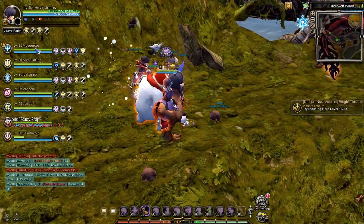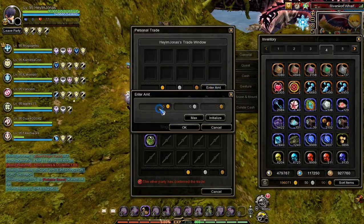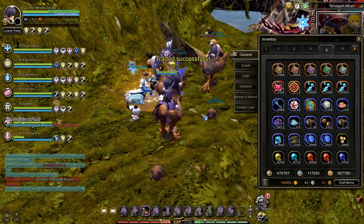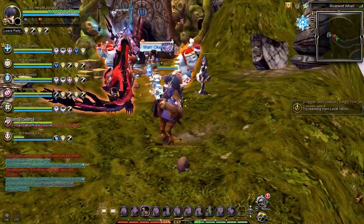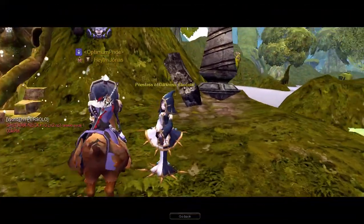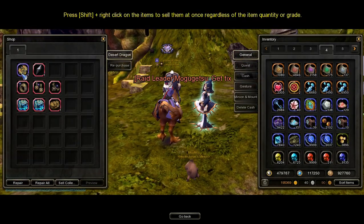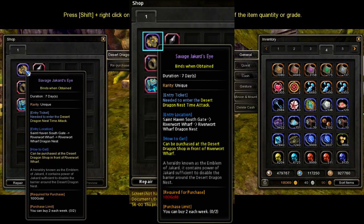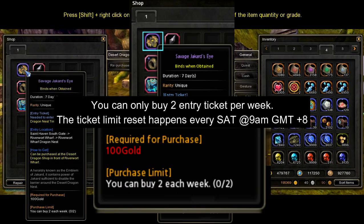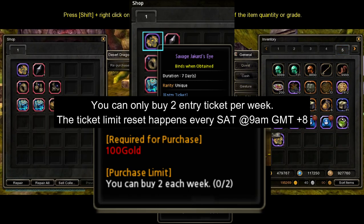Since I've joined a clear service party, I need to pay for it. Come close to the party leader, right-click on their name, press the trade request option, and input the payment for the service. Once done paying, you'll need to buy an entry ticket from the Priestess of Darkness NPC near the portal. The entry ticket in the desert dragon shop is named Savage Jakad's Eye. Important note: you can only buy two entry tickets each week, meaning you can only do two DDN SVCs — two out of three pattern clears.